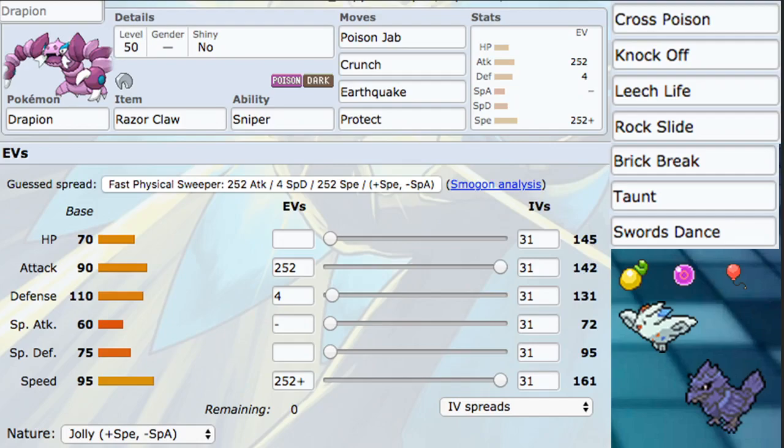Our moveset is Poison Jab, Crunch, Earthquake, and Protect. All of these you can switch out fairly easily. Poison Jab can be swapped for Cross Poison if you don't think you're going to Dynamax this Pokemon very frequently. Cross Poison already gives you a plus-one chance to hit crit, and then Razor Claw gives you another plus one, so you're instantly at plus two, which is commonly the Togekiss crit threshold.